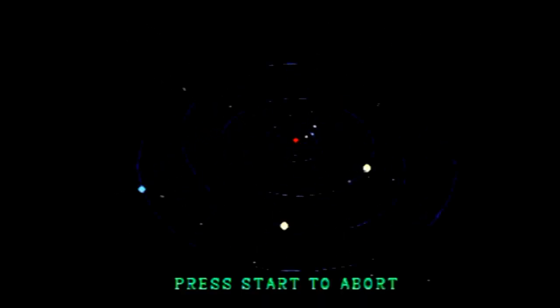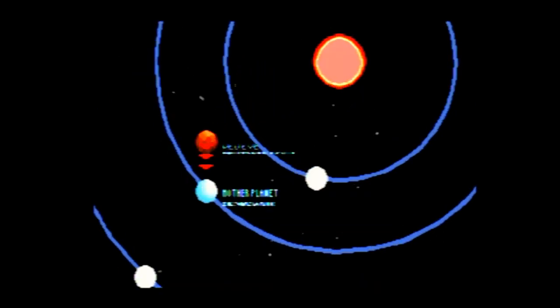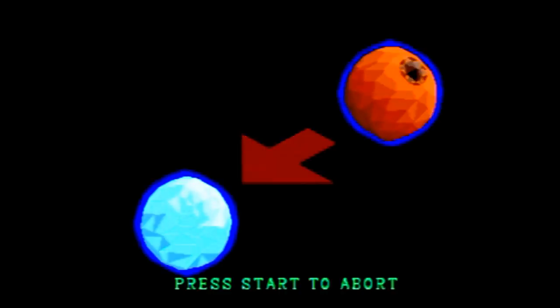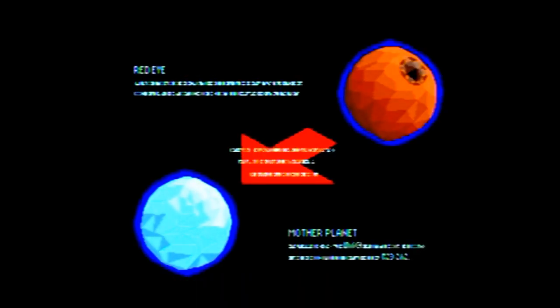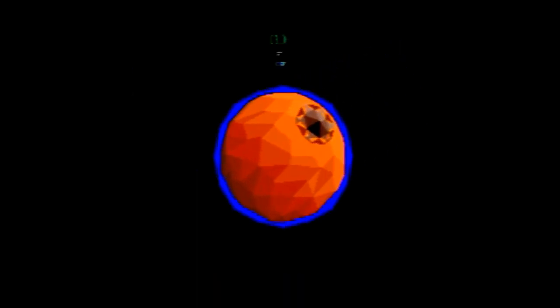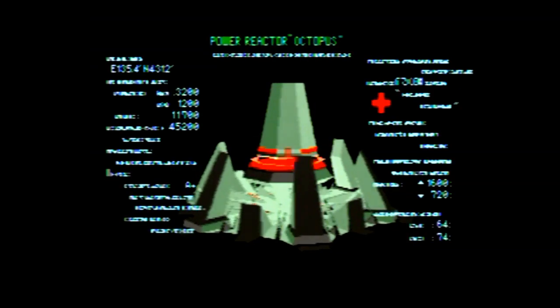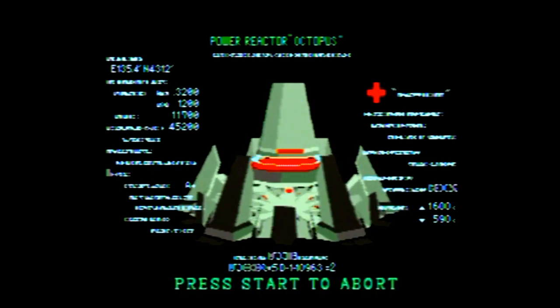Calling Starfighter Geosword. Calling Geosword. Command Geosword. The enemy of Task Force, mechanized planet Red Eye, just reached the Federation of Planets and is approaching our Mother Planet. Our strategy is to neutralize Red Eye and defeat the menace to our Mother Planet. Aim at the power source generator of Red Eye. All energy converges on the Power Stone, which is inside of Octopus. Good luck, Geosword. Over.